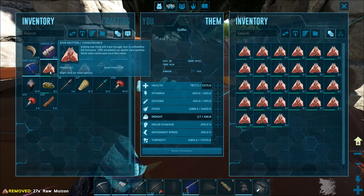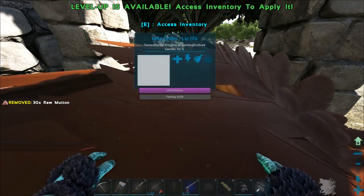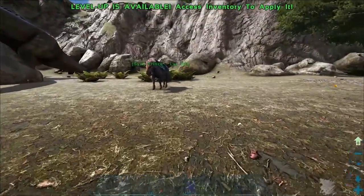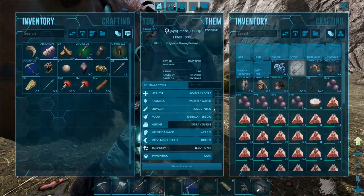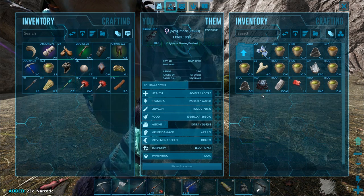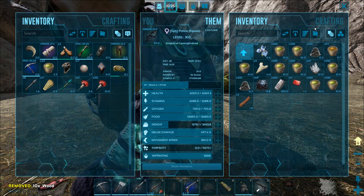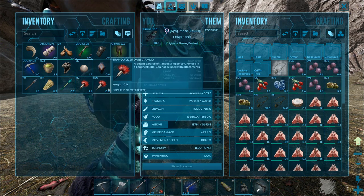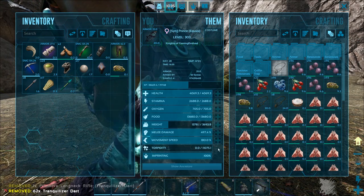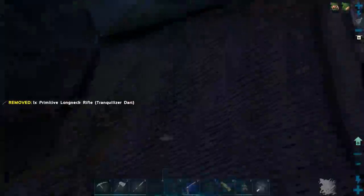I definitely didn't hit him after he passed out, but I'm hoping he didn't randomly take any damage - that would really suck. He's gonna start taming now. I think you need a little bit of narcotic for these guys so I should grab some just in case. I'll grab that 23 stack. Might as well stick the rest of this stuff away since I don't need it right now.